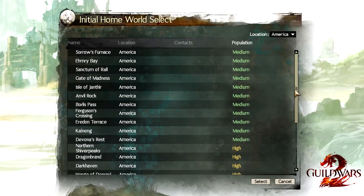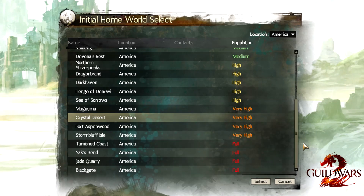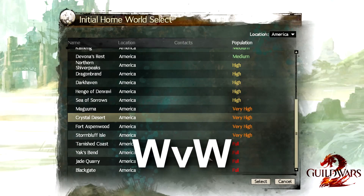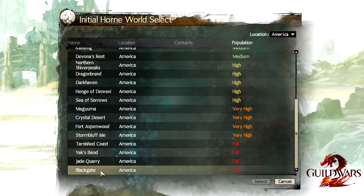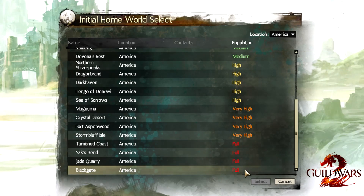The one exception to this is world versus world mode. Guild Wars 2 has three different game modes: your standard PvE, your standard PvP, and world versus world, which is a massive battle of hundreds of players on the same map that pits three servers against each other. This is the only mode where server absolutely matters — if you're on Tarnished Coast and your friends are on Blackgate, you'll actually be fighting against them in WvW. Transferring servers later requires either paying gems or deleting all characters on your account. Also, if you're on a free account, you won't even be able to access world versus world until level 60, so it's kind of an end-game thing anyway.